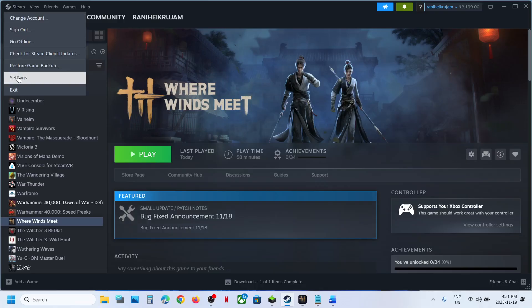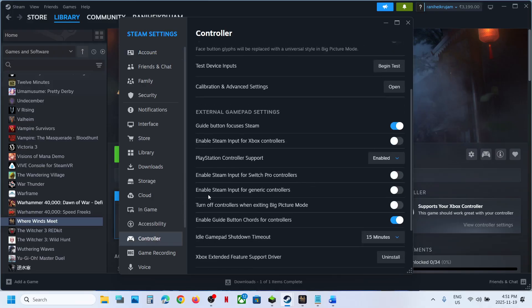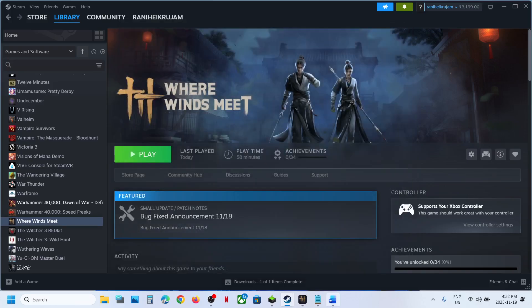If that does not work, go to Steam Settings, Controller tab. You can select to enable Steam input for generic controllers — if this is off, you can turn it on. Then relaunch the game and check.